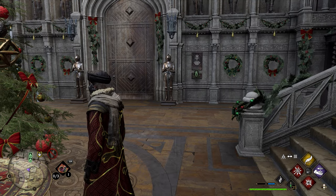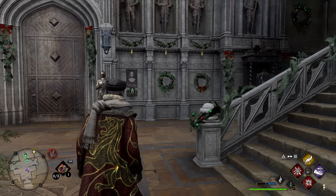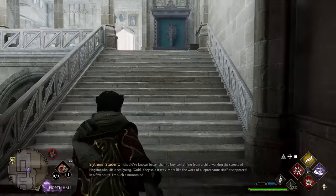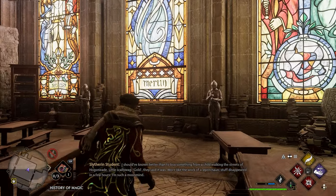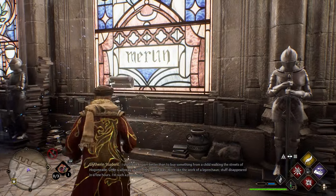After finishing the history class quest, go back to the classroom — it's on the staircase to the right of the Floo Flame. Head back up the stairs through the doorway and up another set of stairs. Once entering the classroom, look to your right and you'll see three stained glass windows. Use Revelio in front of the middle one and a page will pop up right in front of this stained glass window.